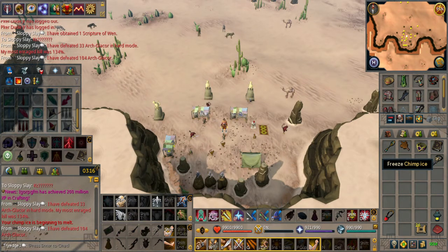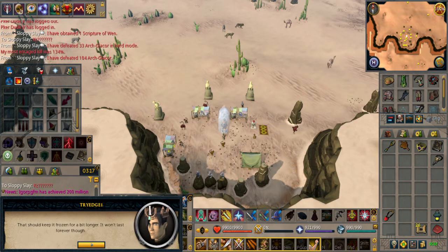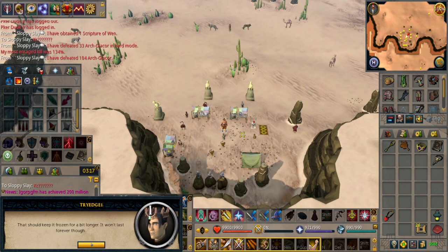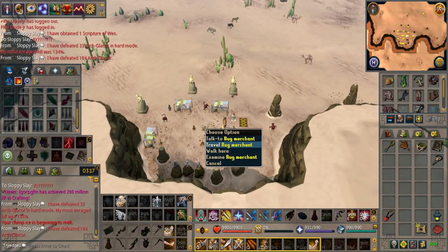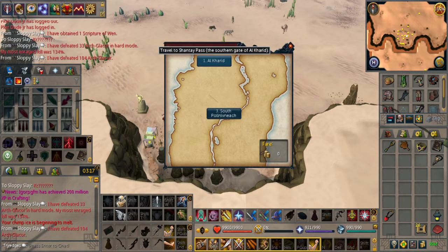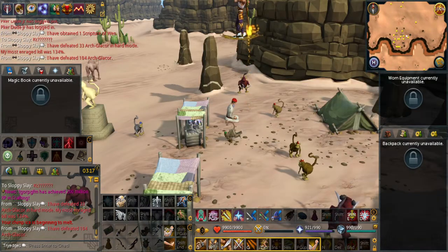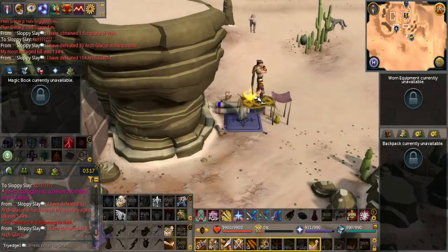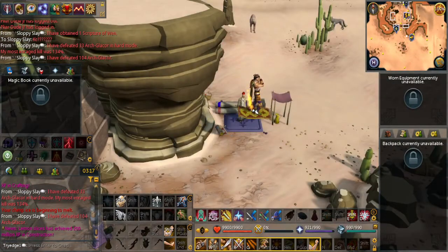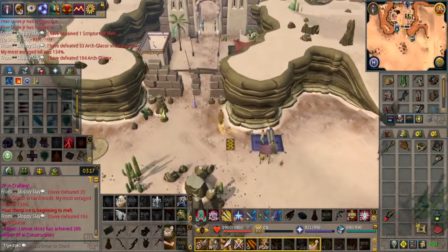Once you give him the 100 coins you are going to have a Chimp Ice in your inventory. While you are running around it will begin to melt, so click it and use Ice Barrage to keep it frozen. Now right click the monkey and travel to Al Kharid. This might cost 400 coins depending on if you completed the Elite Desert Task.